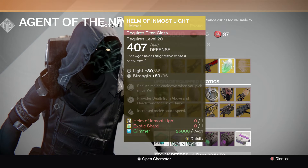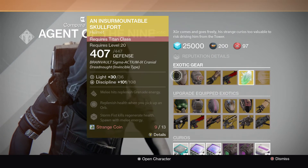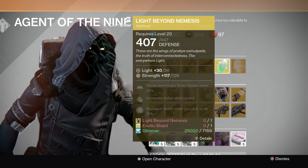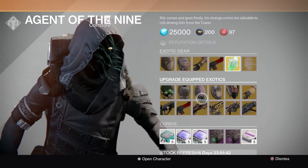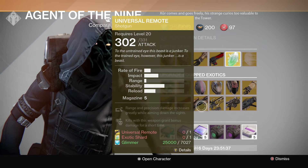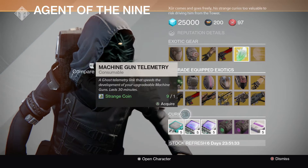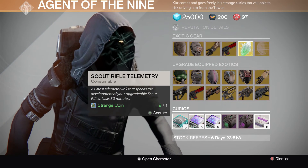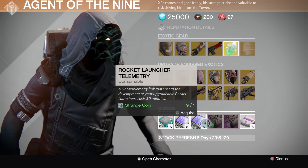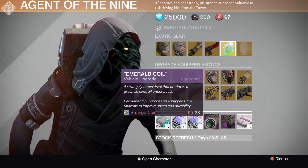He also has the Helm of Inmost Light — I got confused with that one — as well as the Light Beyond Nemesis and the Sunbreakers. The weapons he has are the Hard Light, Red Death, Universal Remote, Plan C, Patience and Time, and Truth rocket launcher.